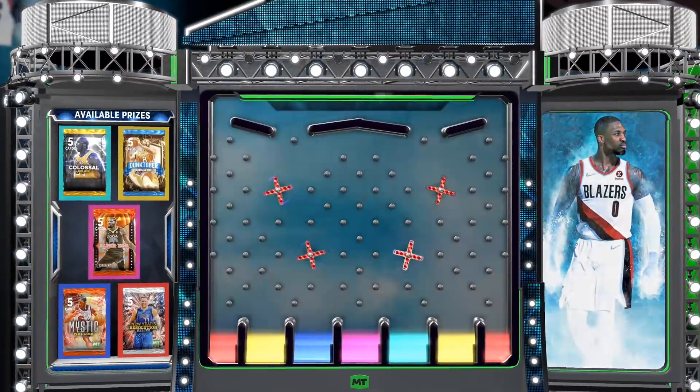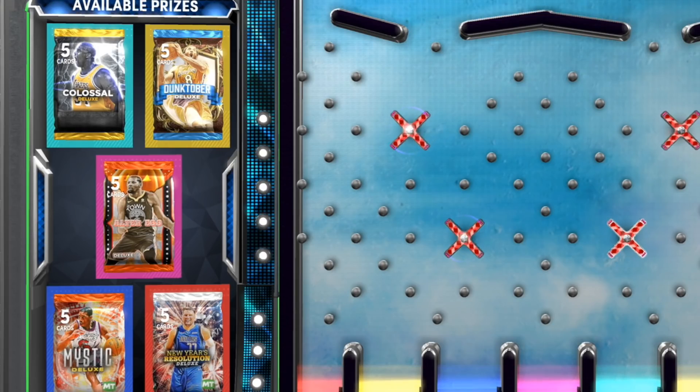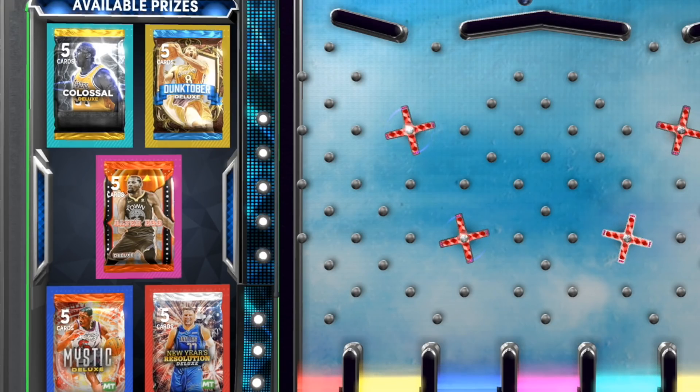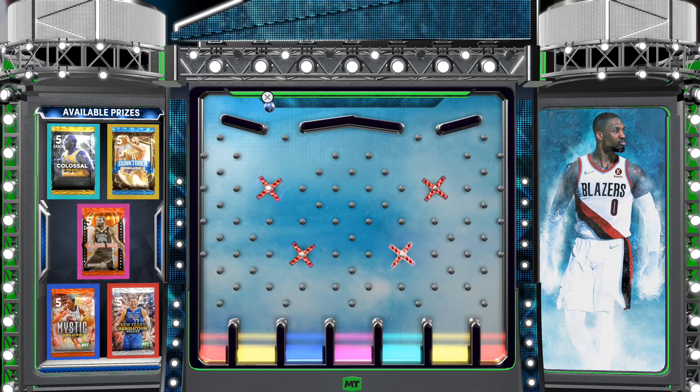Let's see what we got — oh, look at all those packs! There's the Mystic packs. Those deluxe ones contain Giannis, T-Mac, and a bunch of other cards. You got the New Year Resolution packs as well, which is a deluxe pack. Wait, they're all deluxe packs! Okay, I thought these were going to be like regular packs — this locker code just somehow got even better. I'm going to show you guys exactly what's in every single pack.